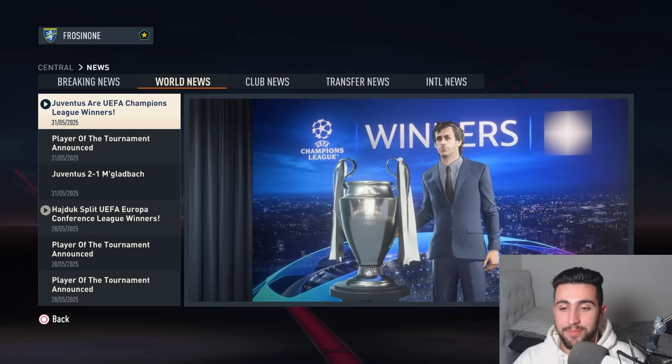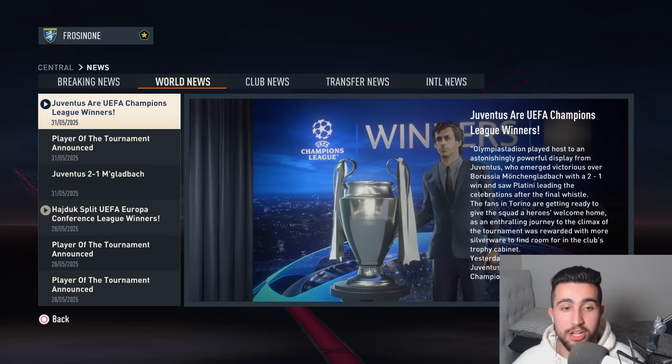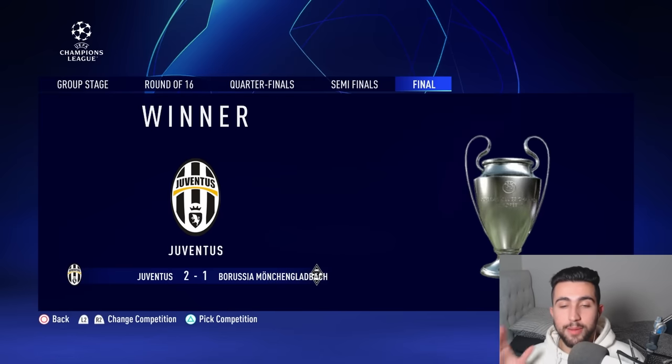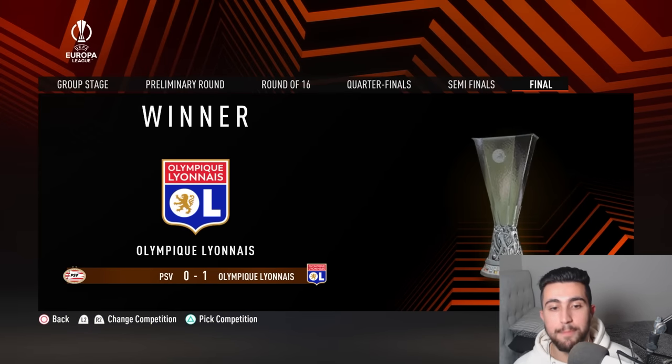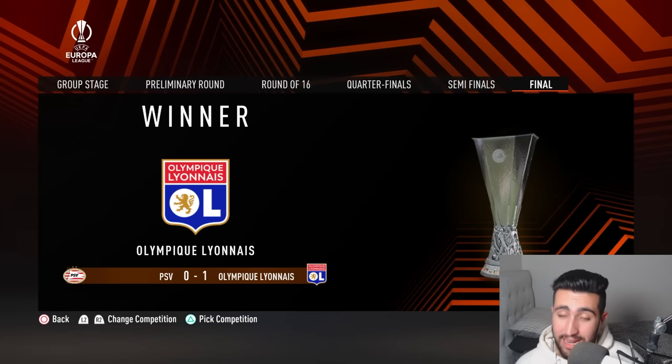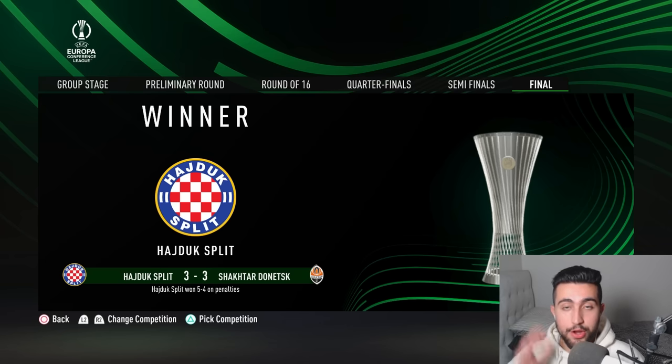They've only had to have some of their best players of all time return to the team, as they defeated the Germans 2-1 in a nail-biting final. The Europa League winners Olympique Lyon beat out PSV slightly 1-0. And Hajduk split the Croatian outfit, beating Shakhtar Donetsk — after it was 3-3 — on penalties 5-4. The Conference was absolute madness.